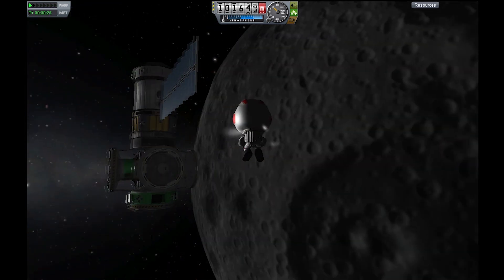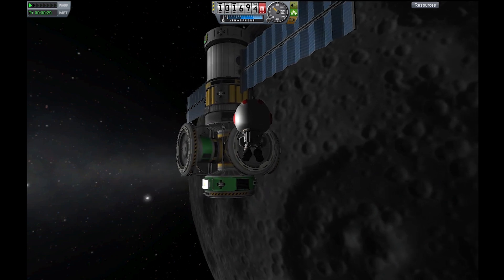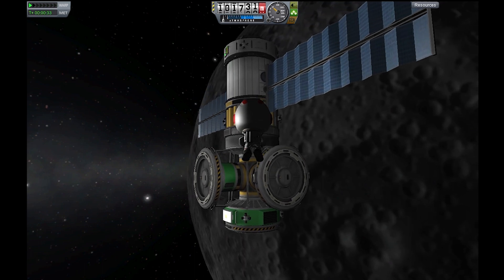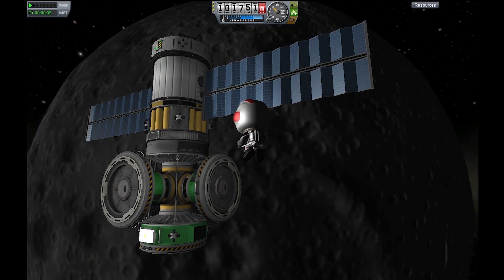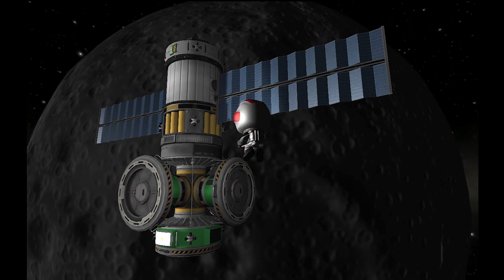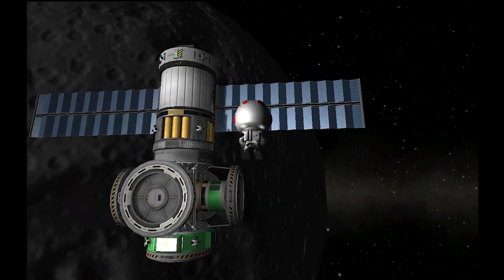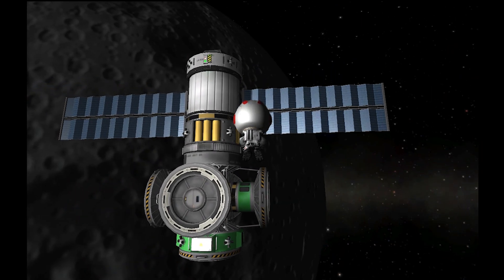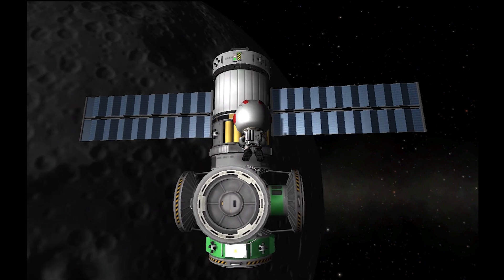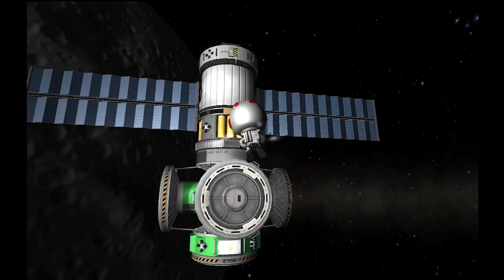As you can see we're using solar power, and I've got some pretty good battery capacity that's going to store power when the converters aren't being actively used. There are five docking ports here, and I plan to attach two separate storage nodes — basically big containers for Kethane — to store the residual Kethane brought up from the surface.